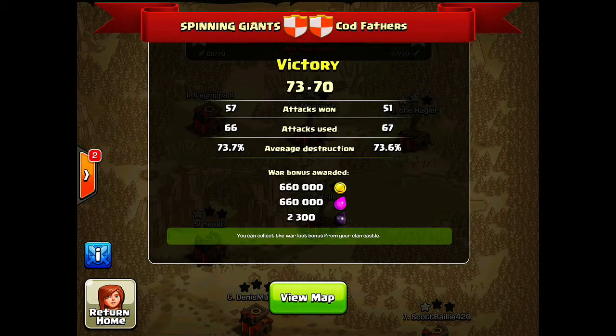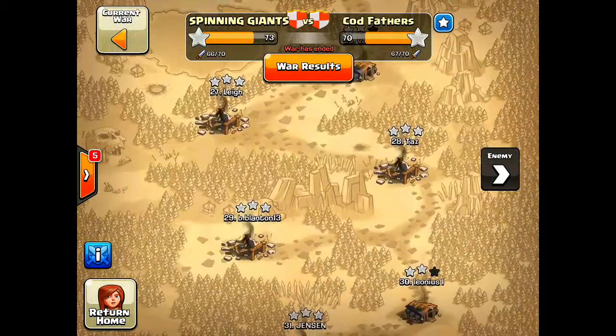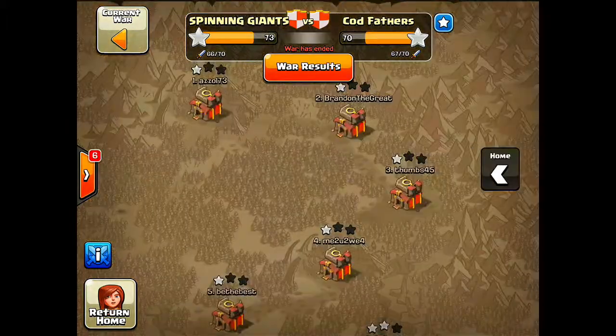Hey guys, Craze here bringing you back episode 2 of my Clash of Clans clan war recaps. Today we faced the Cod Fathers in a thrilling clan war which was very close throughout, but we edged out a 3-star victory. We won 6 more attacks but used one less, and we got 0.1% more average destruction. I was participating in this war, so I'm going to show you two of my attacks and two other attacks at Town Hall 10 and Town Hall 8.